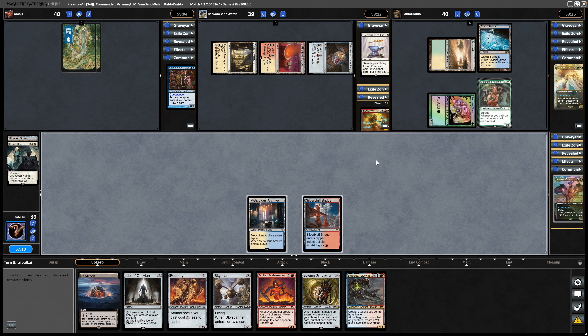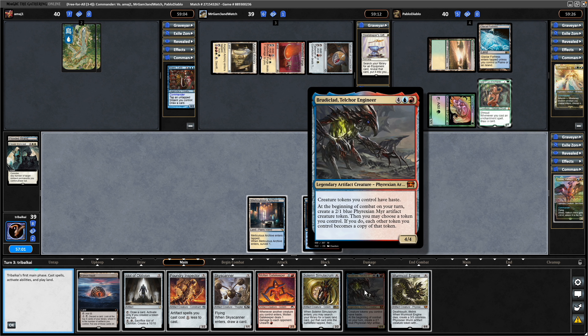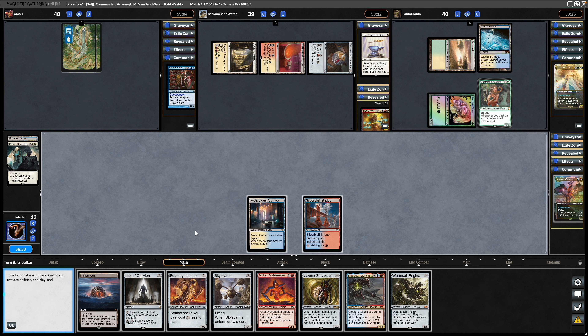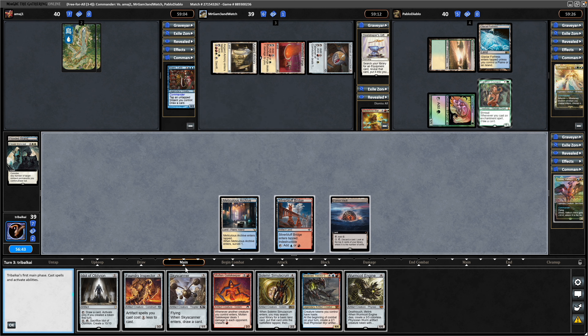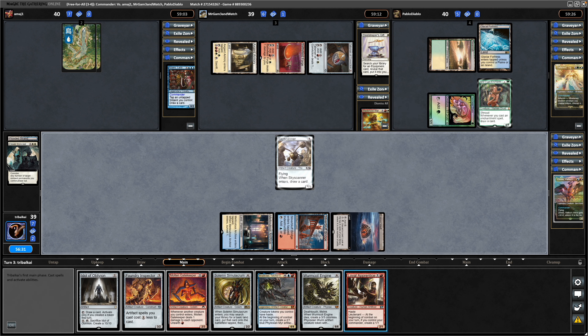Ideally we'd be able to play our commander here, but unfortunately not — another six-drop in Wurmcoil Engine drawn into Brooderclad as well. We could go for the Skyscanner and try to dig a card deeper, just in case we don't draw into a land next turn either. I'd love Idol of Oblivion but it's not doing anything at the moment, so as much as I'd like to get copies of Skyscanner, I think it's more intelligent to just dig deeper. And we weren't drawing into a land next turn either — Loyal Apprentice — so it was a good idea to go for Skyscanner. Still no guarantee we'll draw a land next turn though.